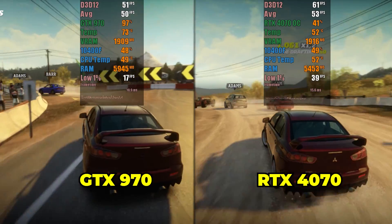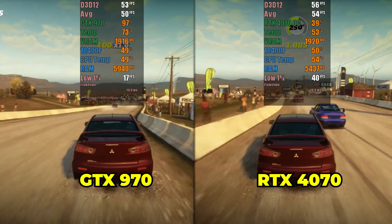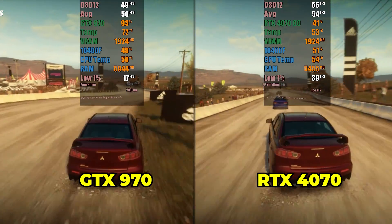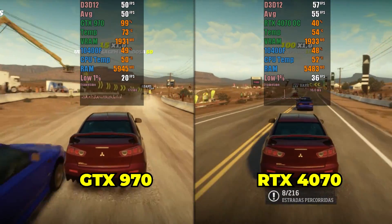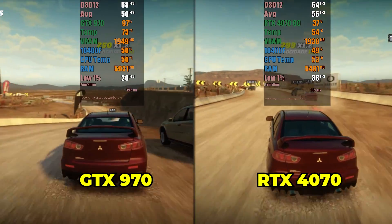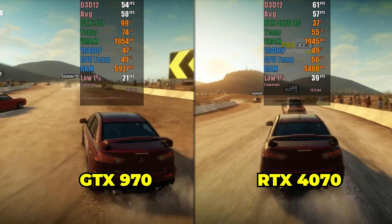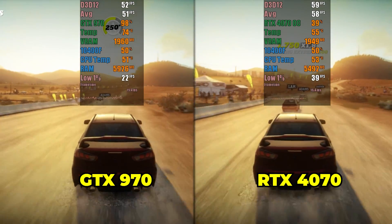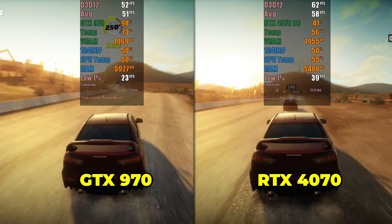I'll start by testing the experimental version for the Forza franchise, beginning with the first Forza Horizon. All tests will be run at native resolution with unlocked FPS. Finally, we had a completely satisfactory performance from the RTX 4070. During the tests, the GTX 970 experienced bottlenecks, reaching 100% usage, with a maximum FPS close to 57. Meanwhile, the RTX 4070 worked comfortably with only 40% utilization and reached a maximum of 72 FPS. Another noticeable bottleneck was VRAM — all 4GB of the GTX 970 were used, while the RTX 4070 reached around 5.5GB of VRAM usage, which represents approximately 50% of its available VRAM.